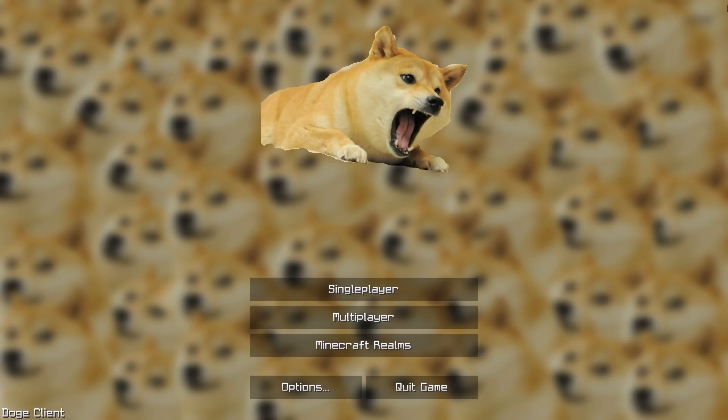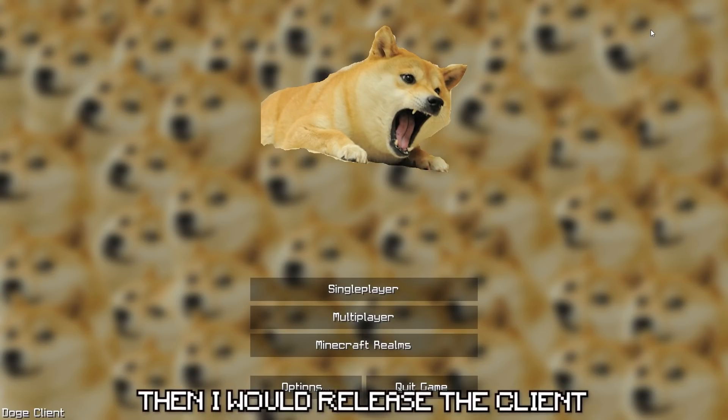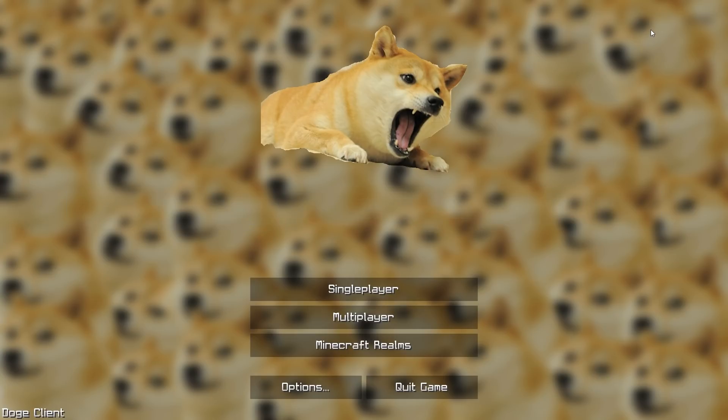So around a week ago, I hired a developer on Fiverr to create a custom Minecraft client for me. Little did I know, this client would include an insane FPS boost. As you can see, I have the client loaded up right now. A couple of days ago, I uploaded a video pretty much showing the whole process of me buying the client and then trying it out on Hypixel. I said in that video, if we break 3,000 likes, I would release the client — little did I know we would smash 5,000 likes. I think we gained around 2,000 new members in my Discord server too. But here we are — this is the Doge client.